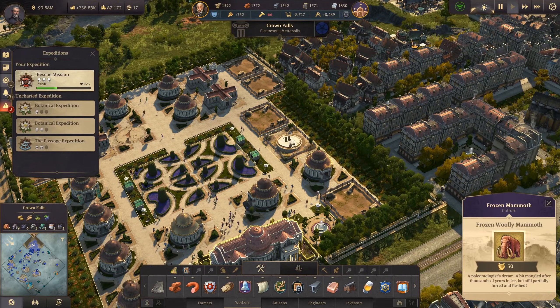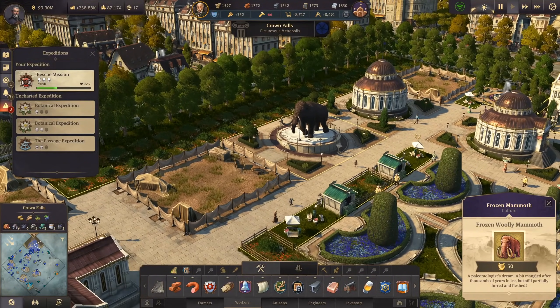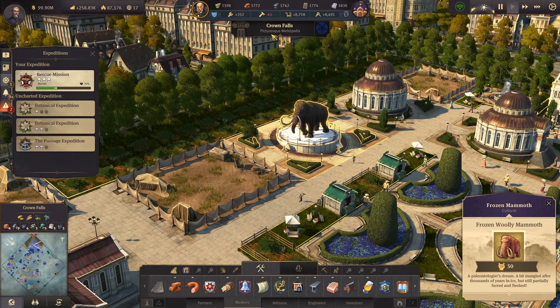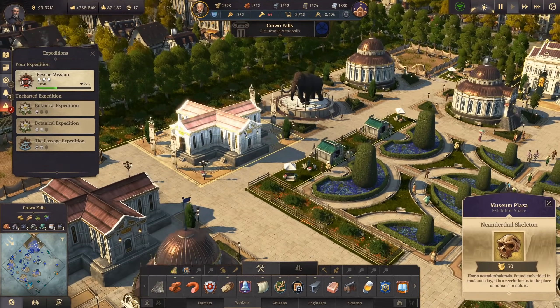Let's go with the items we just got - there's the mammoth, the frozen one. We can actually see it. That's 50 attractiveness too, so that's picturesque metropolis now that we are at.